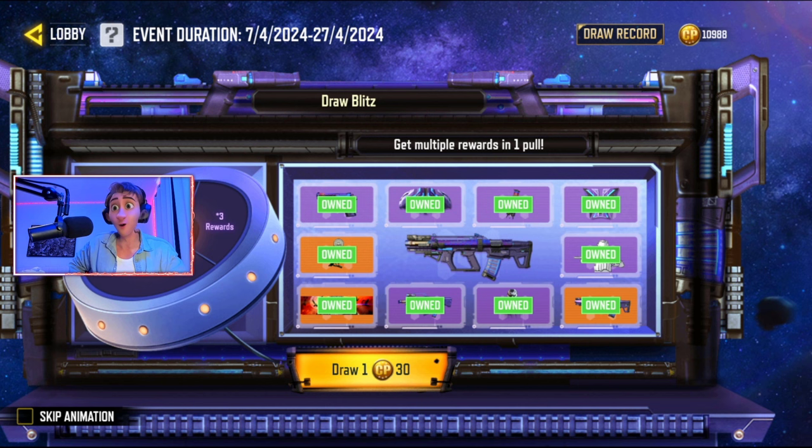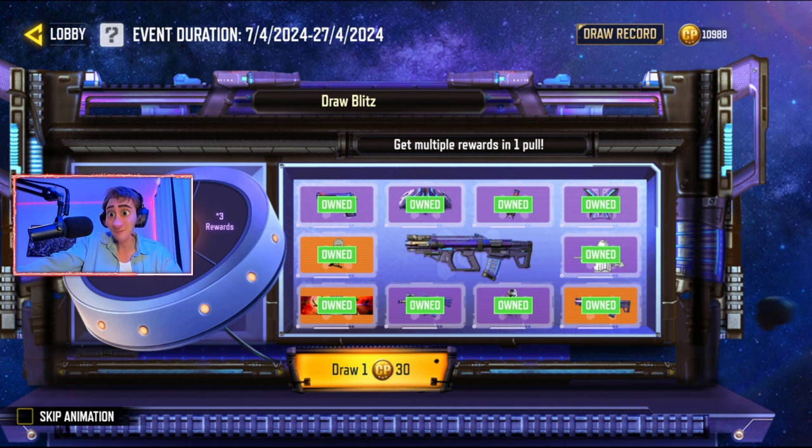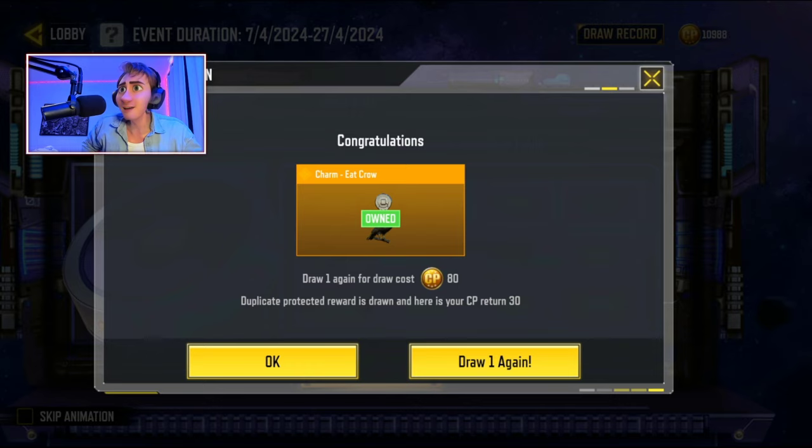It shows one, two, and then three rewards. I'm going to move my webcam. I have a feeling it goes from one to two to three, but I have no idea. Let's just go into draw one — I knew it, give me three not one! Okay, Call of Duty Mobile, thank you. This is as expected. Draw one again for a draw cost of 80.